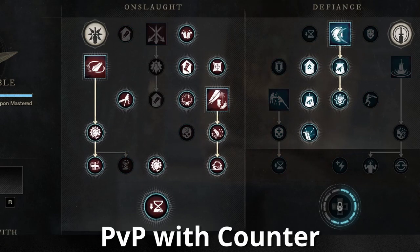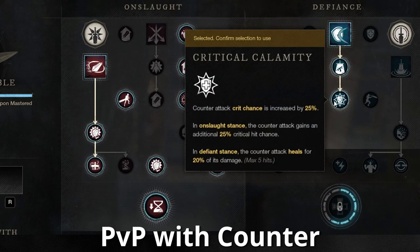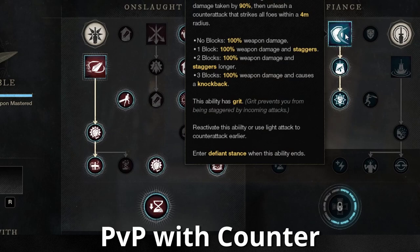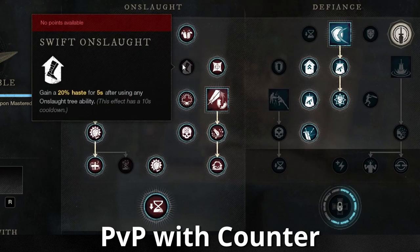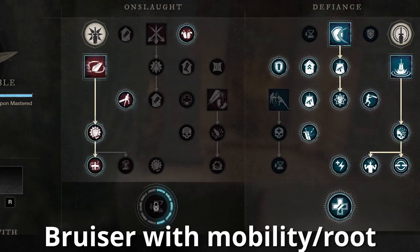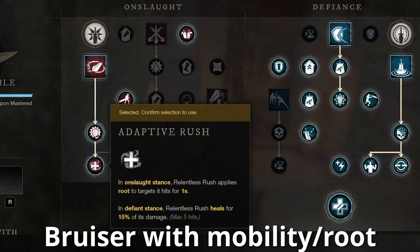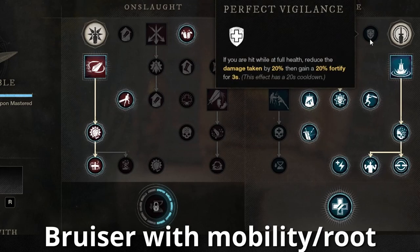If you want Calamity Counter I would recommend a build like this — again with some flexibility. You want to have Arrow Deflection though because otherwise Calamity Counter will not block ranged projectiles. You can also swap out Swift Onslaught for Crush the Weak if you don't care about the Haste that much. I personally am not convinced of a full tank build on the Greatsword being particularly effective so far, but a slightly more aggressive tank alternative that could be used in Wars would include both Relentless Rush and the Root upgrade, so you have a little more mobility along with the CC and counter potential.